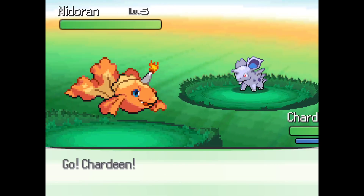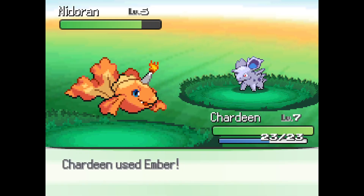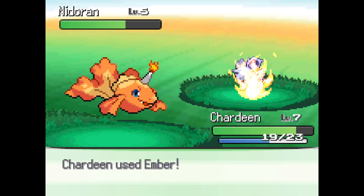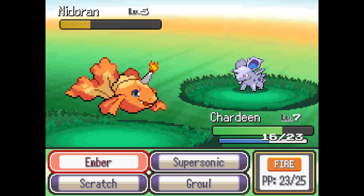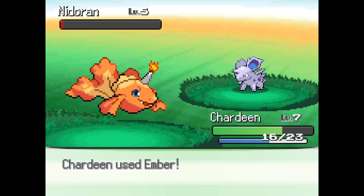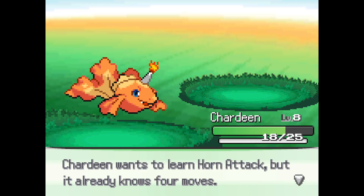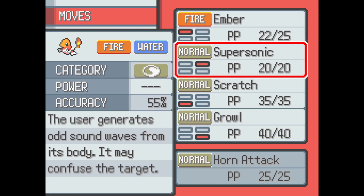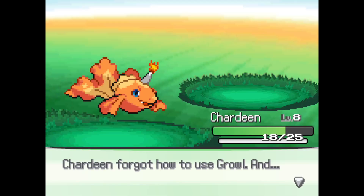I'm guessing that's a Nidoran fused with another Nidoran. Get some free level ups. Horn Attack. Replace Growl — I hate these moves that don't do anything.